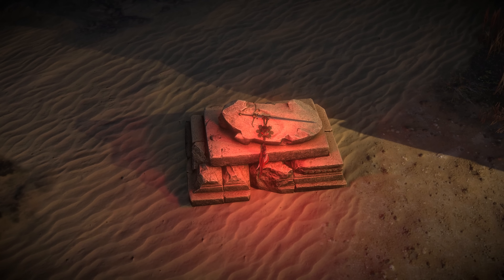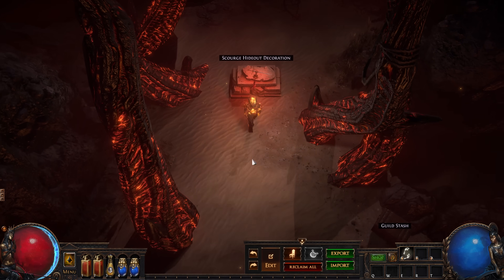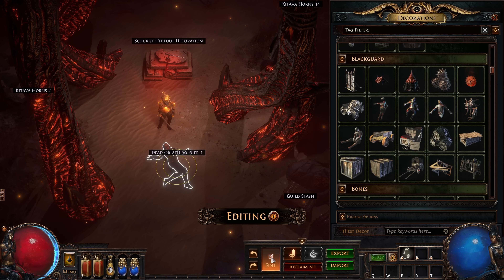Interacting with the Scourge hideout decoration turns your hideout into a hellscape. It also lets you have a completely separate set of hideout decorations, as activating it will hide decorations placed while it was inactive, and vice versa.